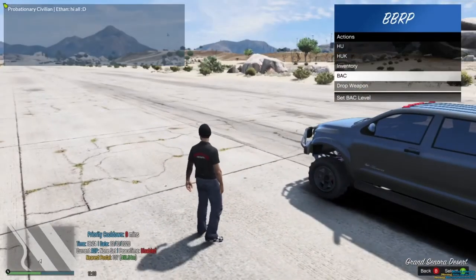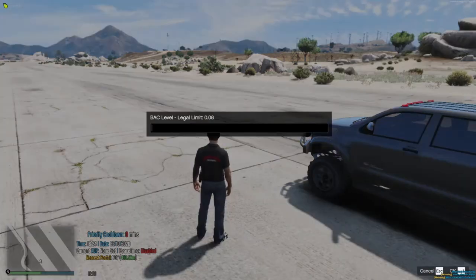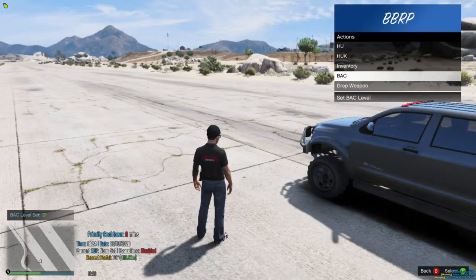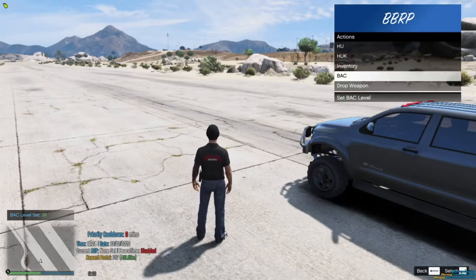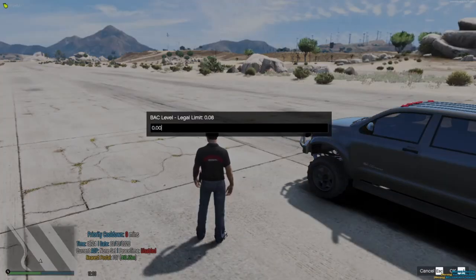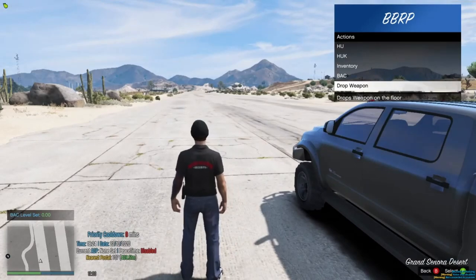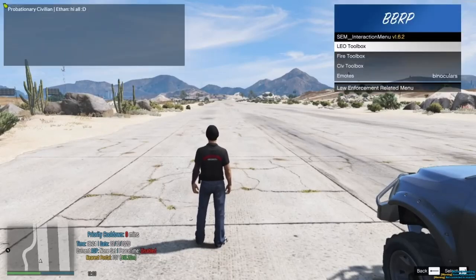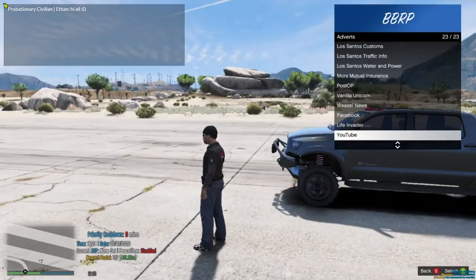BAC is a big one. If you're roleplaying that you just had a drink and you're out drunk driving, you can set your blood alcohol content. The legal limit is .08 — let's say I only had one drink, I'm a .01, I click enter and it says 'BAC level set: .01.' Now if an officer on a scene asks you to blow into a breathalyzer, LEO actually have a breathalyzer script — when they run it, it will show your .01. That makes it more realistic and gets rid of the text chat portion. Drop weapon: if you have your hands up and are having issues dropping a weapon, that option gets the weapon out of your hand.